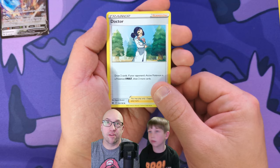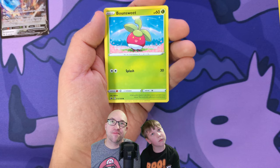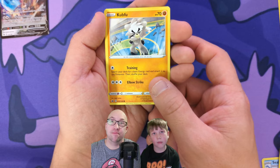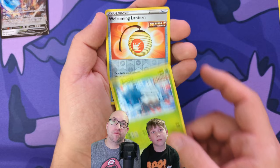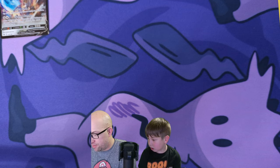Sealeo, Fire Resistant Gloves — that would come in handy — Lechonk, Yamask, Bound Sweet, Kubfu — have you ever seen him? — Snover, Welcoming Lantern in the reverse, and non-holo Malamar. There are a lot of ones in that one I didn't see.